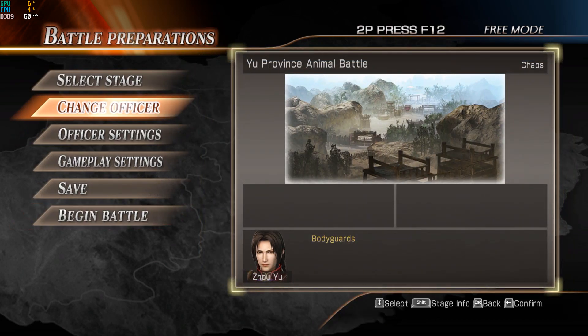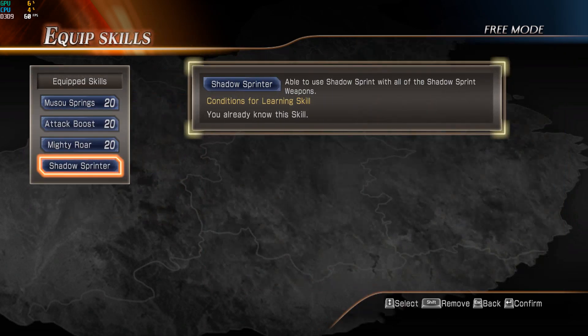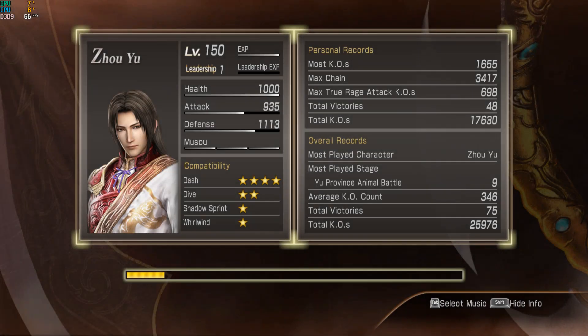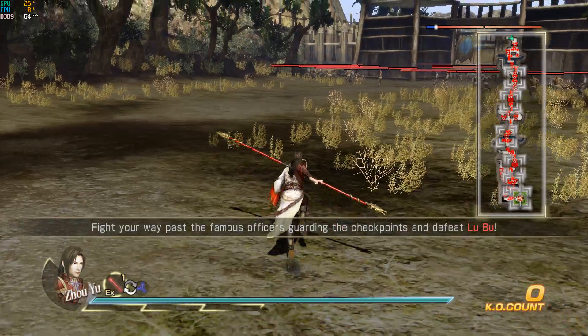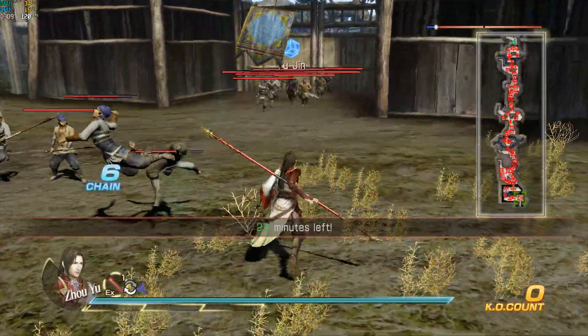For now, let's go ahead and set up our character here. Alright, I think I'm good to go. So if you don't believe me, look in the upper left-hand corner.